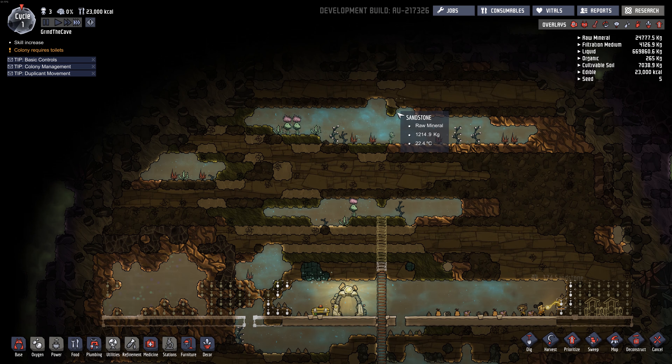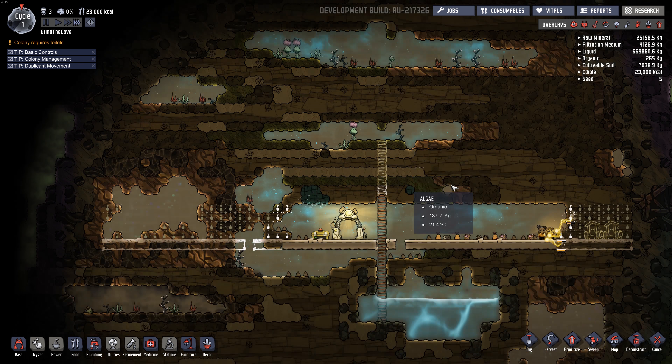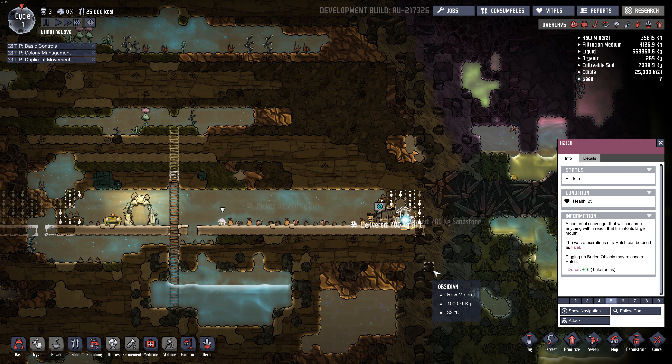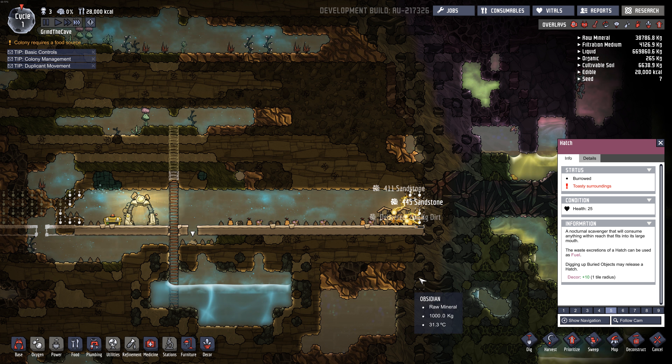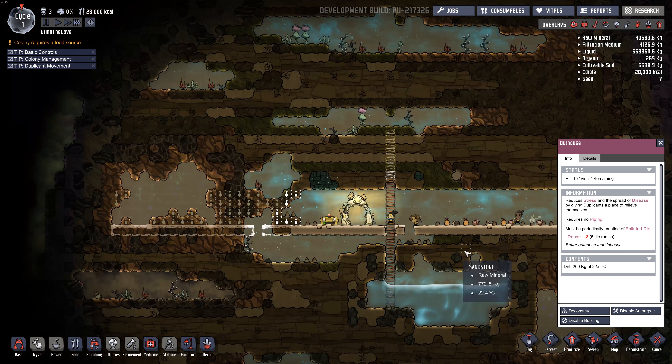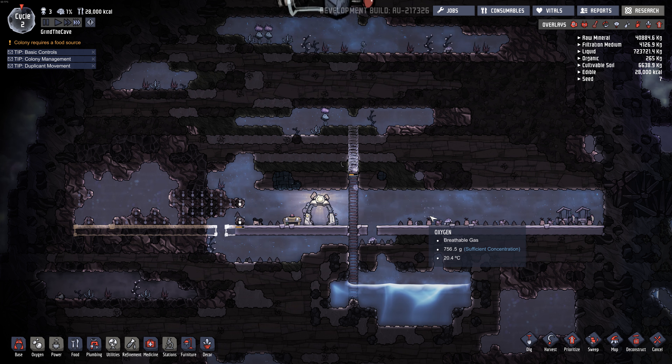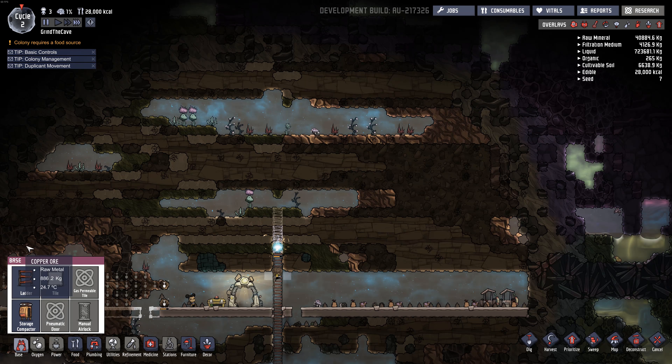Bedrooms near the top where the oxygen is. Oxygen's a little thin over here. Oh, there's a hatch - doesn't seem to be attacking. Let's plan out where we want our bedrooms here. We want our floors to be four high.